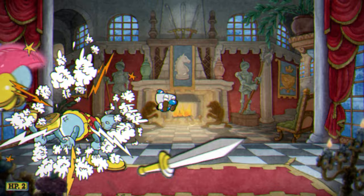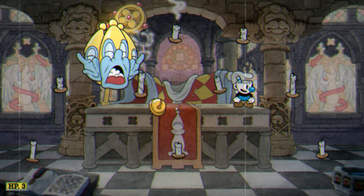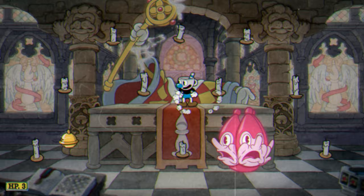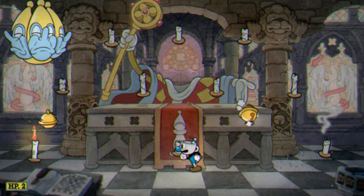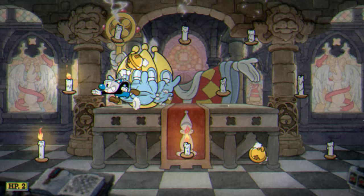The next fight is against the Bishop. This one is pretty straightforward. The Bishop's head will move across the screen trying to hit you, and will also spit out little bell projectiles. There will be floating candles, some of which will be lit. You need to touch the lit candles to extinguish them. When all the candles are put out, the Bishop's head will turn pink, and that's your cue to parry him. The head will change its movement pattern and speed as the fight progresses, but other than that, this should be pretty simple. You need to parry the head nine times to beat the Bishop.